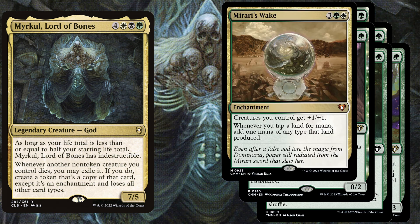Last but not least for ramp, we play Mirari's Wake, a 5-mana enchantment. Creatures you control get +1/+1, and whenever you tap a land for mana, add 1 mana of any type that land produced. This midrange enchantment will be a remove-on-sight for your opponents, but if it sticks around until your next turn, you can profit from it a lot.